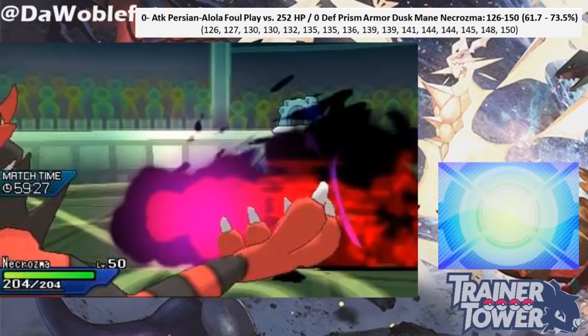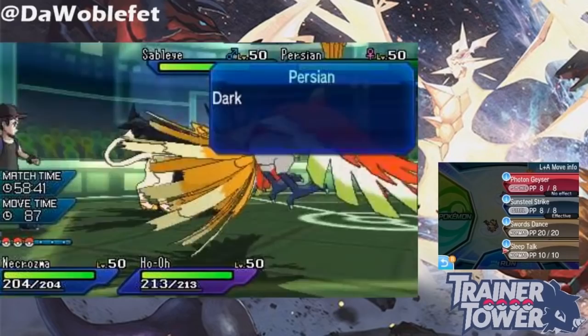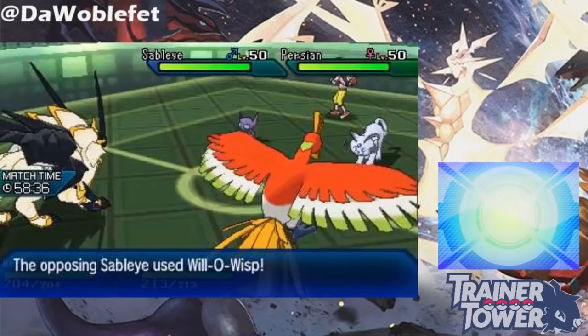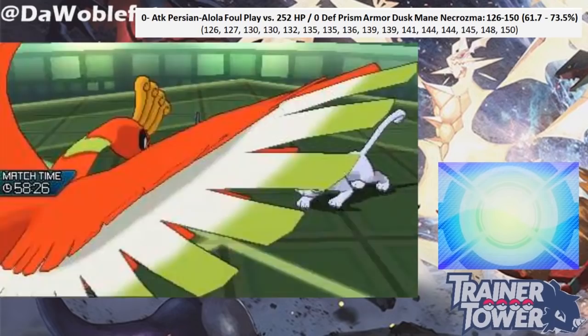But what about things like Choice Band, Burns, Huge Power, or anything else that affects the attack stat? For those modifiers, the user of Foul Play has to have Choice Band, or be burned, or have Huge Power for them to matter. If Dusk Mane gets burned with Will-O-Wisp as Persian goes for Foul Play, Foul Play still does its usual damage to Dusk Mane. However, if Persian is burned and uses Foul Play, it does a lot less — it only hits 65 damage, which would not be possible unless Persian's burn was being accounted for.